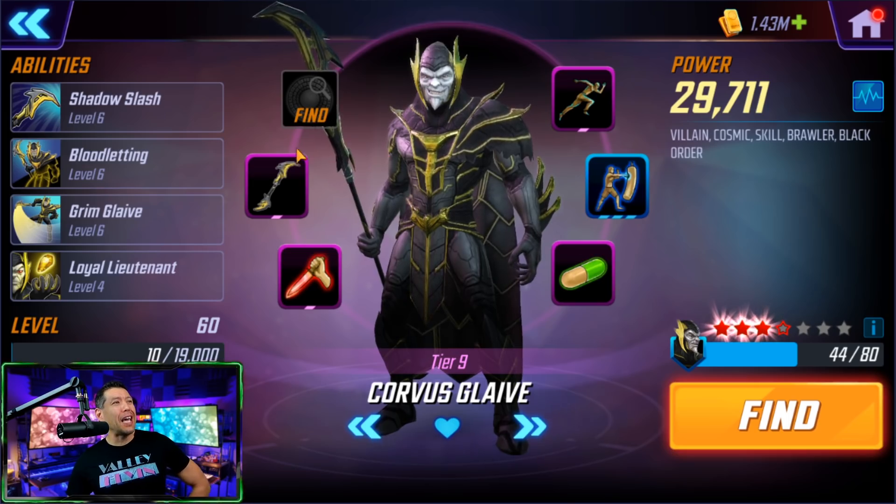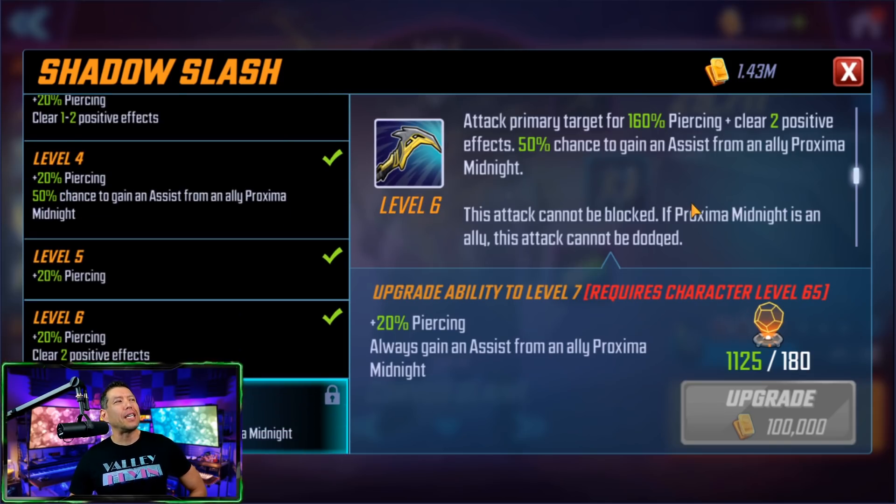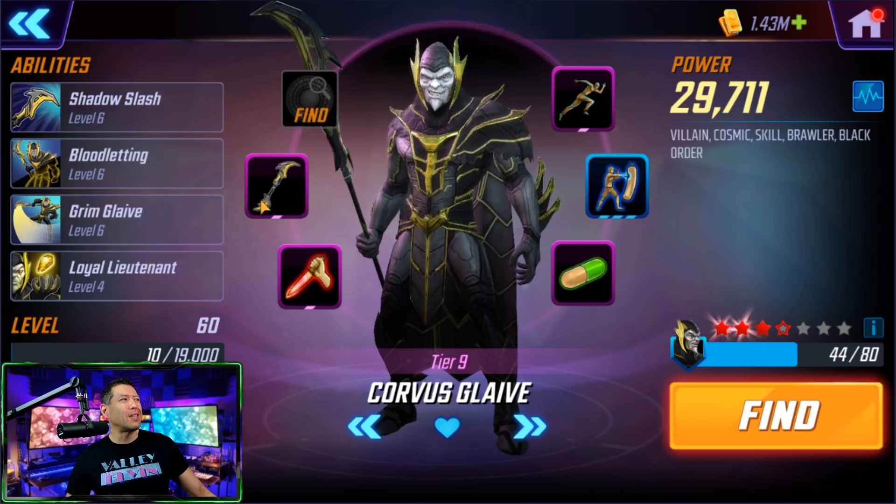Won't get any more shards for him until his blitz on April 30th, unless I get impatient and spend cores on orbs. Let's look at his skills — there are a few where I want to invest T4s. His basic, Shadow Slash, attacks the primary target for 160 piercing damage, very similar to Proxima Midnight's basic. He does piercing damage while clearing two positive effects. There's a 50% chance to call an assist from Proxima, going up to 100% with the T4 — so this is definitely a T4 I want to invest in, and also Proxima's basic now that Corvus is in the game.